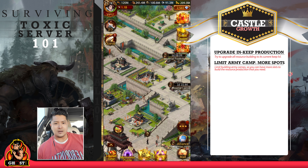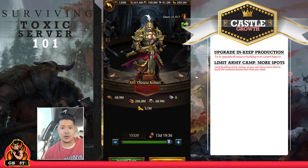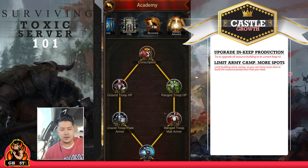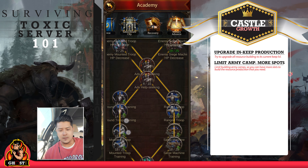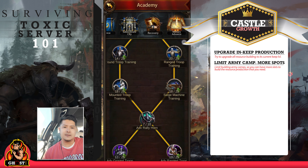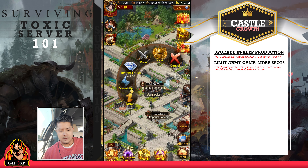I get 15,000 because of the research. Without the research my training capacity would only be 5,000. Since I've done the majority of the research to increase my training capacity — for example, Conscription 20 — in your advanced military or military events section they give you options to increase your training capacity even higher. That's how I can train such a large amount of troops.